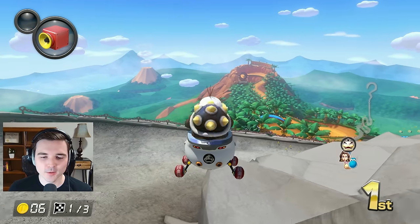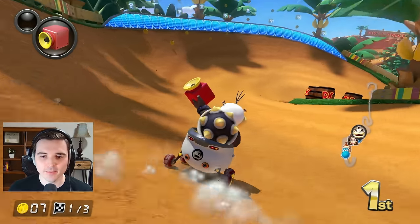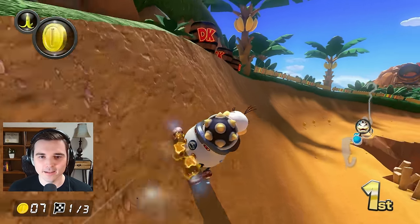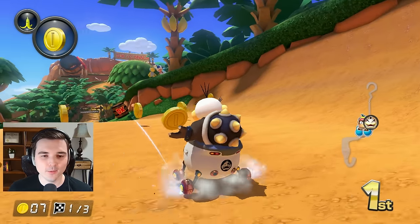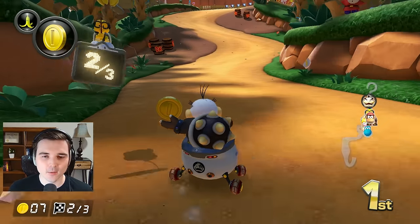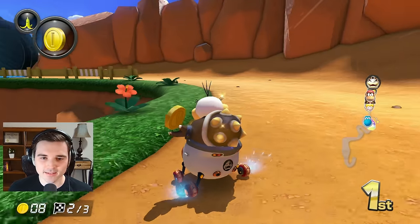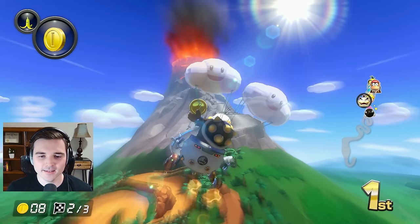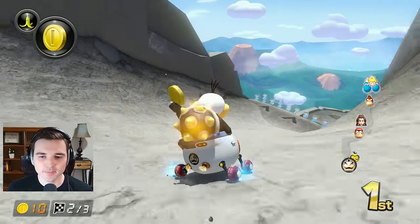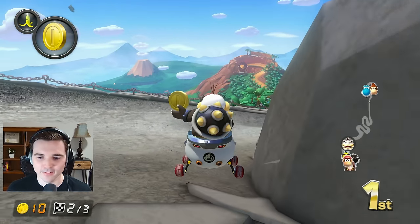We get the super horn already — I was not expecting that. There's some shells behind me and it gets stolen by a boo. That's why you keep the coin in the front slot, everybody, so when there is a boo they steal your coin and not your protection. We almost get taken out by a rogue green shell way down the track, but because of the shortcut there we got a bit of a lead. This is a super heavy build with Morton being one of the heaviest characters — lots of speed. I should really just be focusing on driving and getting mini turbos where it works, not trying to force any mini turbos.